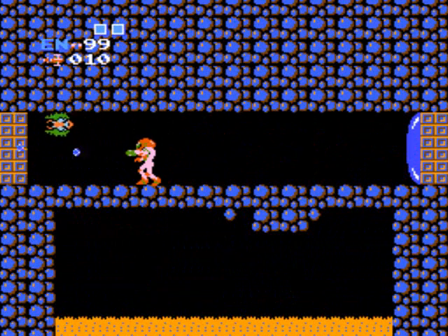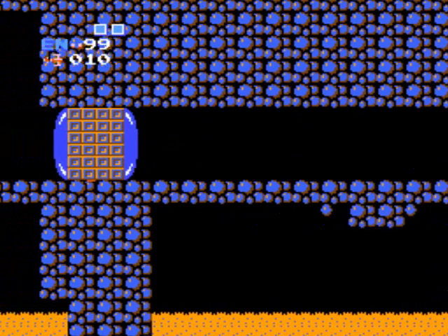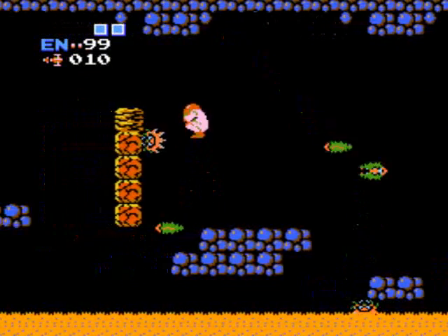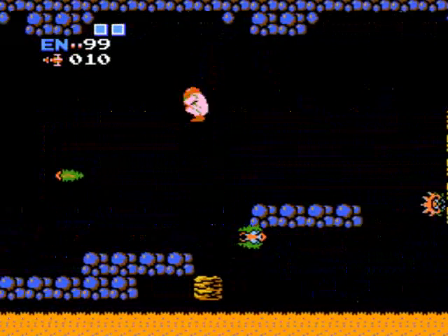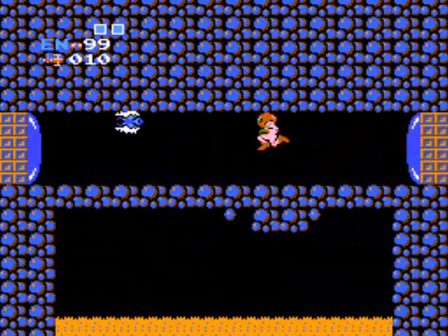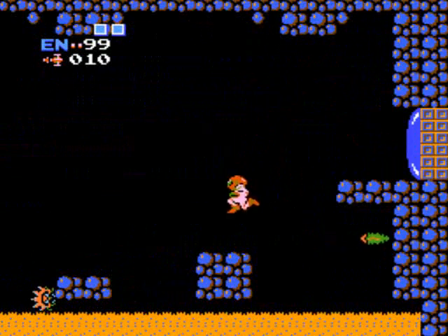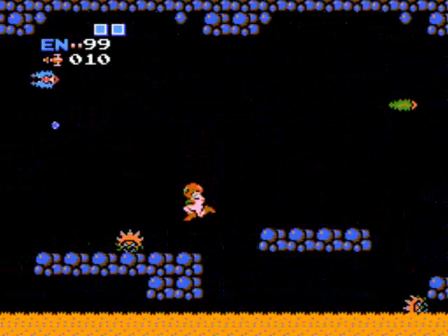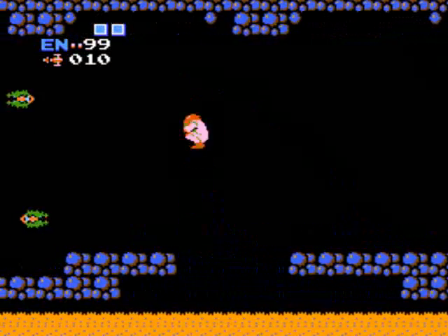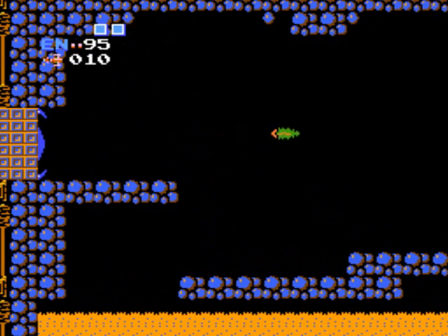Die, you green alien thingy-bobber. Ripped him a new one — gave him a second mouth, not one he would have wanted. More platform hopping, let's just get out of here. I'm not gonna sit here and kill enemies all day — I'd be wasting time. I need to save this precious time to beat Kraid's hideout. We gotta backtrack all the way near the beginning. How long is this room? I forgot how long it was. Get out of the doorway — I don't want to share a room with you again.